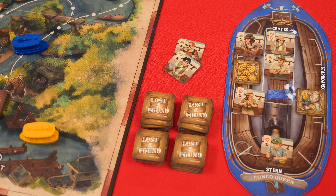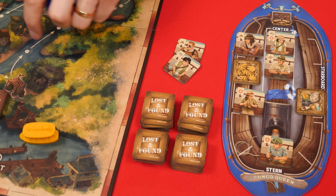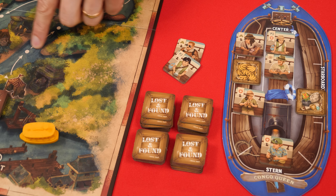With encounters finished, it's time to resolve the effects of the space you landed on. If you landed on a regular space with a dot and have an empty space on your boat, you take one token from the lost and found pile and flip it face up. If it shows cargo, place that token anywhere on your boat. If it shows a found passenger instead, remove that token from the game and take any one lost passenger from beside the board.